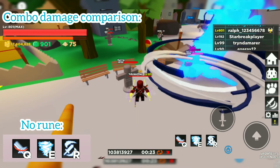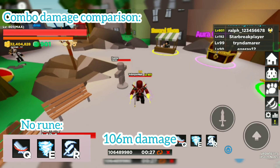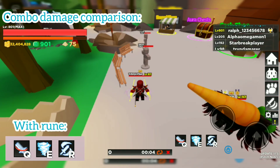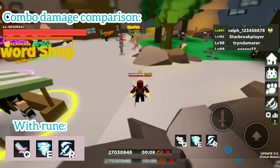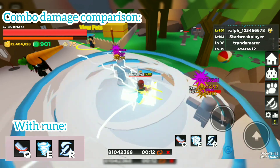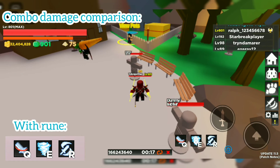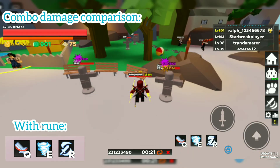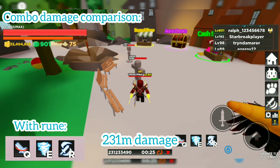As you can see, it deals 106 million damage without a rune. Now let's try with the rune: Acceleration Divider, Whirlwind, then Sword Splitter. It deals 231 million damage — basically it doubles the damage of the normal skills.